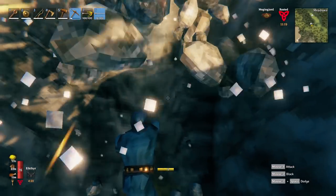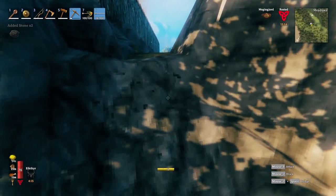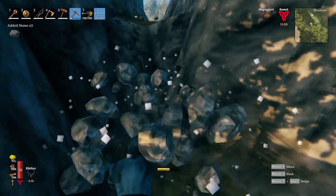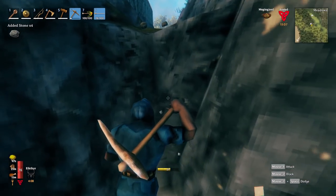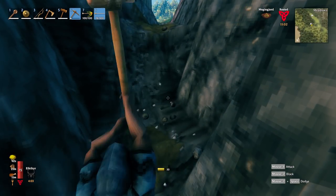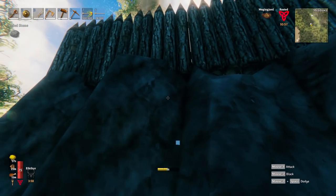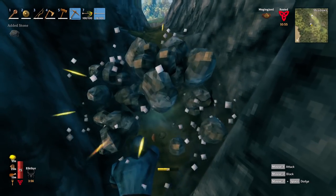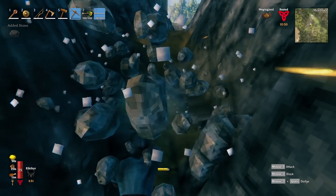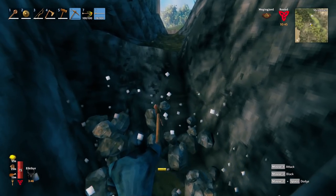I was thinking about making a treehouse in the swamp biome — I did that last season but never really did much with it. I'm not really sure, maybe I will make a treehouse today. But number one concern right now is getting iron and upgrading. I'd like to get an iron pick, an iron weapon, iron armor. We're finally gonna upgrade past trollhide, which has been serving us very well, but it's time to upgrade.